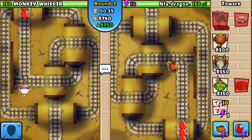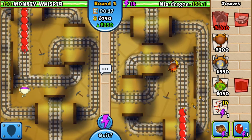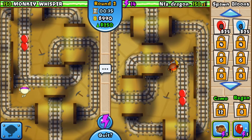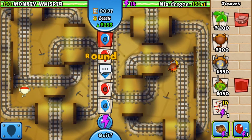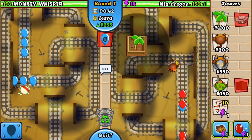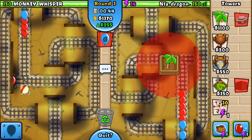So you start off with a bunch of dart monkeys, and then once you get 1100, it's simple — you get that banana palm. So you just protect yourself, send him some balloons to boost your eco, and then boom, you have this already. You start it off with this, so let me just put it right here.